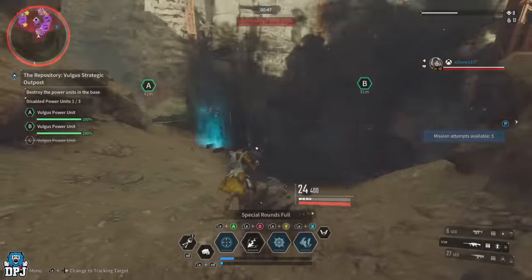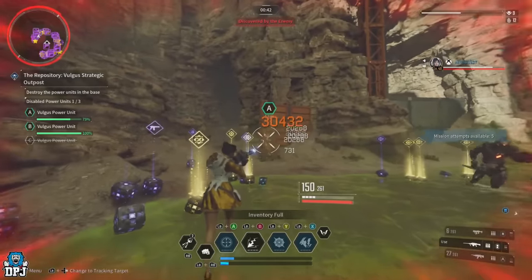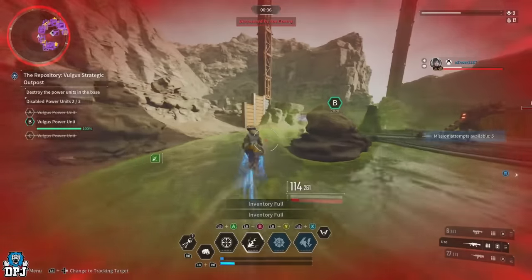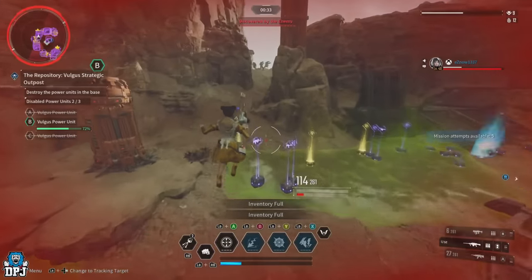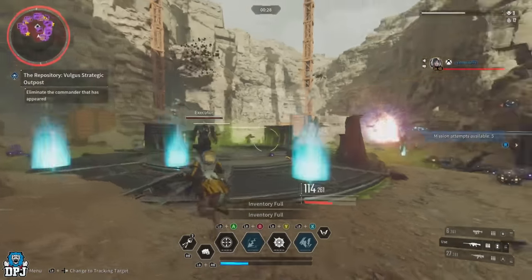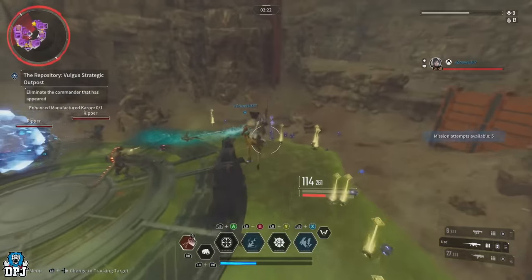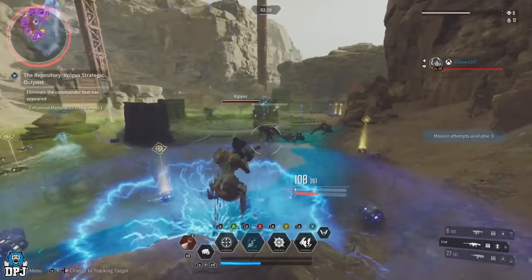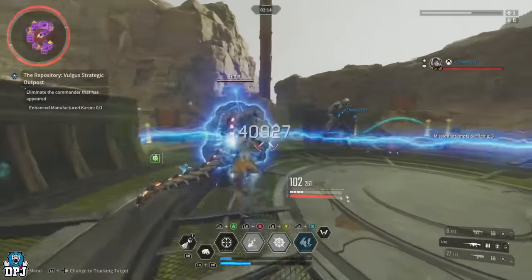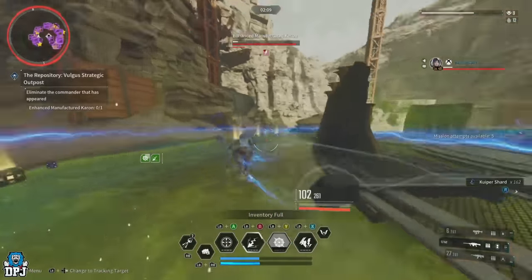Here's how the zone recon mission works: first, you take out the three points A, B, and C as fast as you can. The boss will then spawn in at the center. You don't want to kill the boss — he does have phases, so you don't have to be too careful. What you want to do is kill all the enemies around him, making sure they are all cleared out. Once done, that small area around him will basically spawn an infinite amount of enemies.